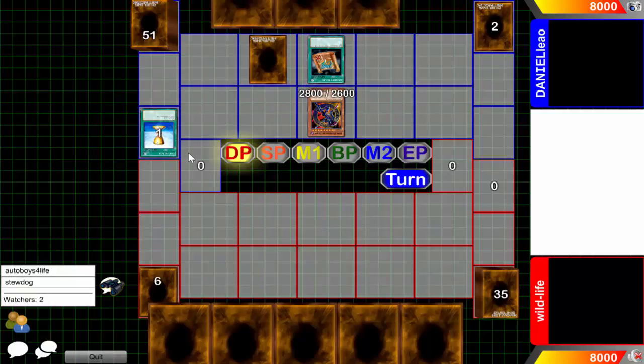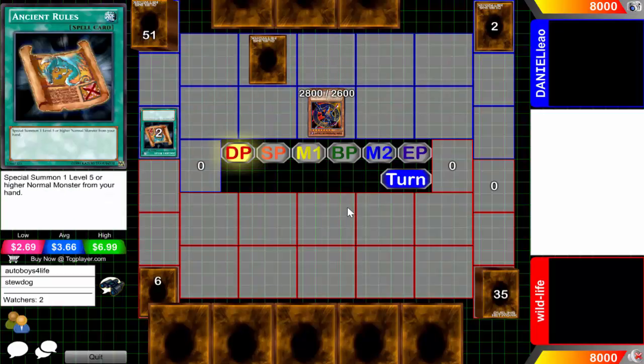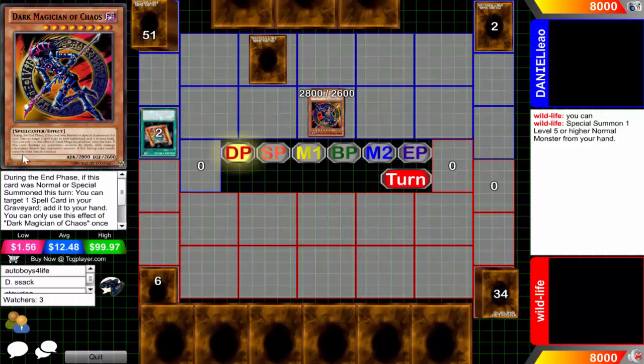We're back. Daniel just conveniently lands on heads with the Cup of Ace - because why not, all the low rated duelists always land on heads with Cup of Ace. He was going to play Ancient Rules and special summon a level five or higher normal - hey, that is not a normal monster, that is an effect monster, an orange effect monster. He's going up against Wildlife, who has a 98 rating with 10 experience, a 40 card deck with six in the extra deck.